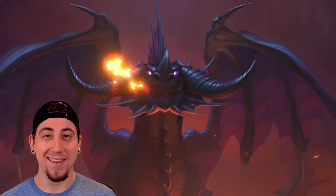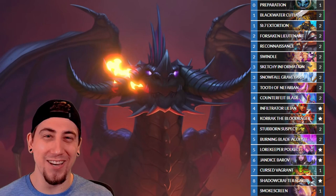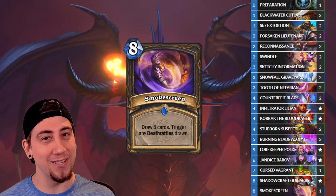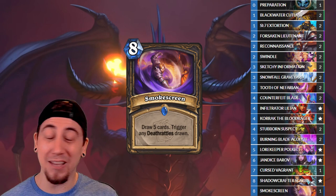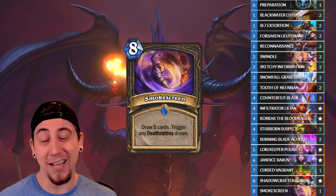Next up we have the Smokescreen Death Metal Rogue. I have a feeling this one is either going to be a meme or completely busted, and nowhere in between. It's built around the new Smokescreen card, which draws five cards, and any Deathrattles that you draw automatically activate. What we can do is play a Polkelt to guarantee drawing your Smokescreen on top for the next draw. Then once you play Smokescreen, because our deck is reordered by Polkelt, we draw into a Cursed Vagrant and get a free 7/5 stealth, then Burning Blade Acolytes for those 5/8 taunts, then Stubborn Suspects, Lillian, and Korak — activating all of those. Talk about a swing turn. We can also play for tempo if we don't want to go all in on that Smokescreen combo.